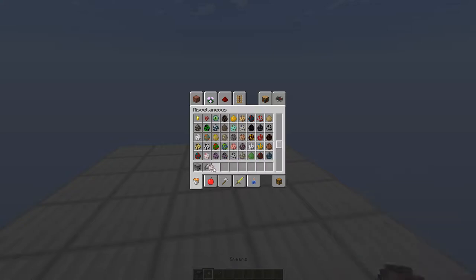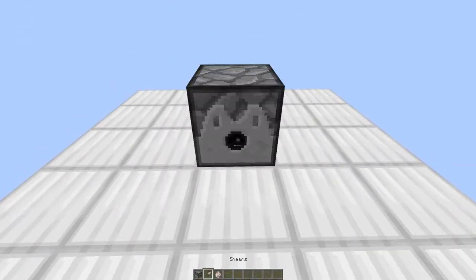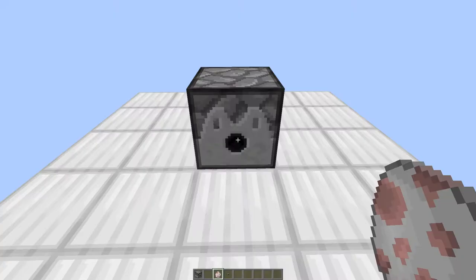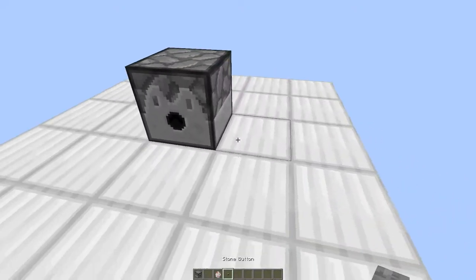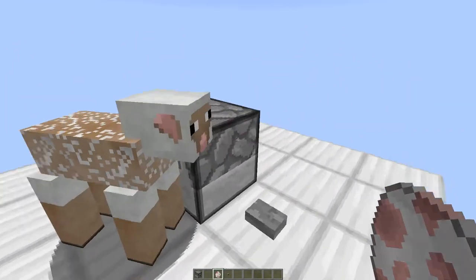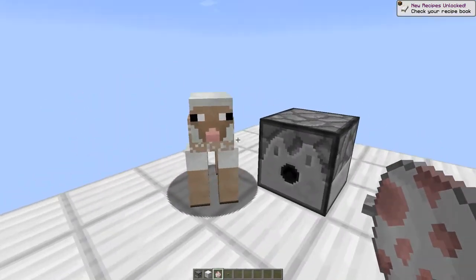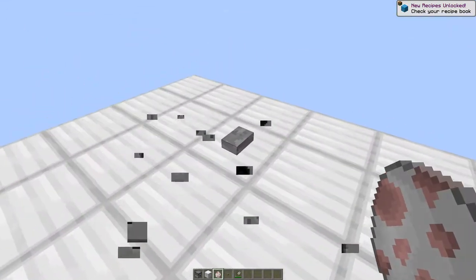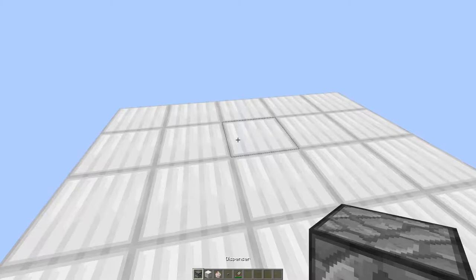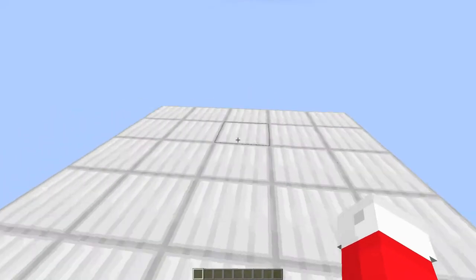wherever he may be — there he is — and then grab a power source, press there, put that in there, and then press the button next to it, put that there and press it. As you can see, the shears will shear the sheep from the dispenser. So with that new technology found, and this video being available as soon as I upload it, we can make an AFK sheep farm.